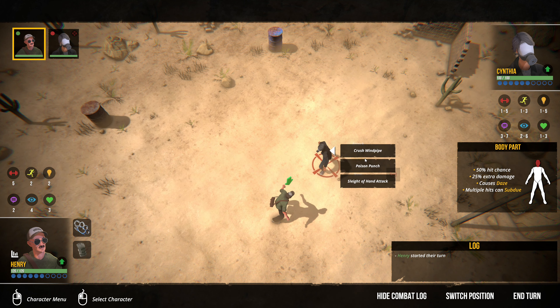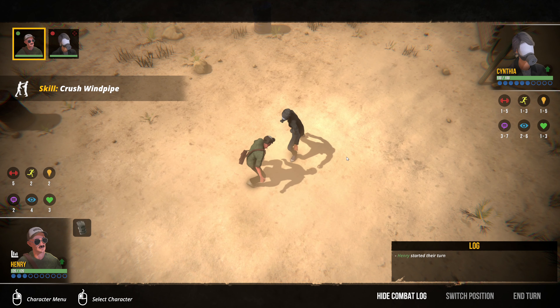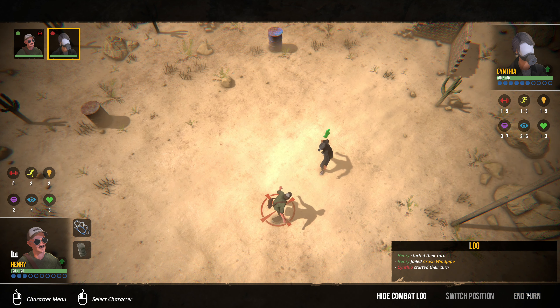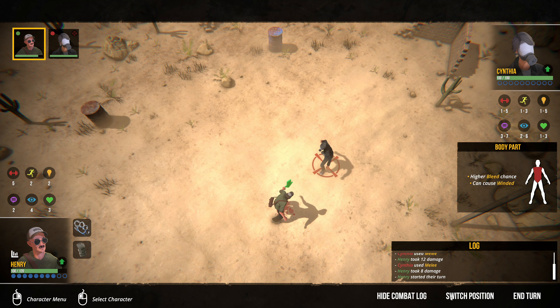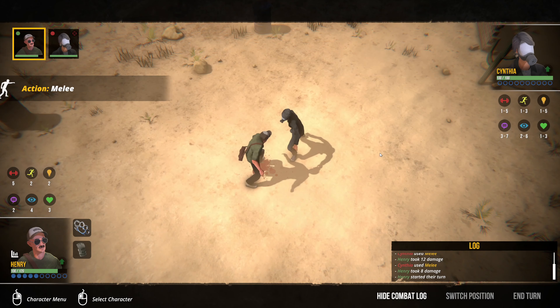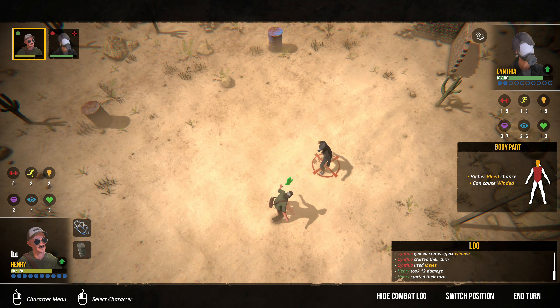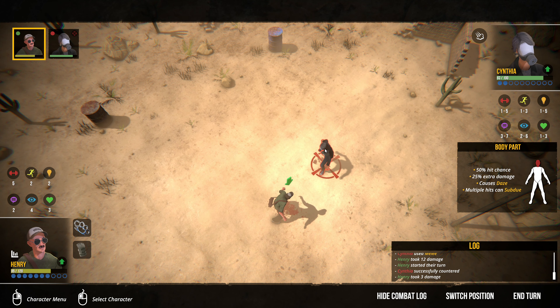You can also use a skill. We have Crush Windpipe, and we have Poison Punch — attack with a concealed poison weapon. Let's do Crush Windpipe. It was a miss — terrible miss. Critical for 12 points of damage. Another hit. We're just going to take a straight hit to the body. We are getting the poop kicked out of us. Let's try for another headshot. A counter — we are getting the poop kicked out of us.